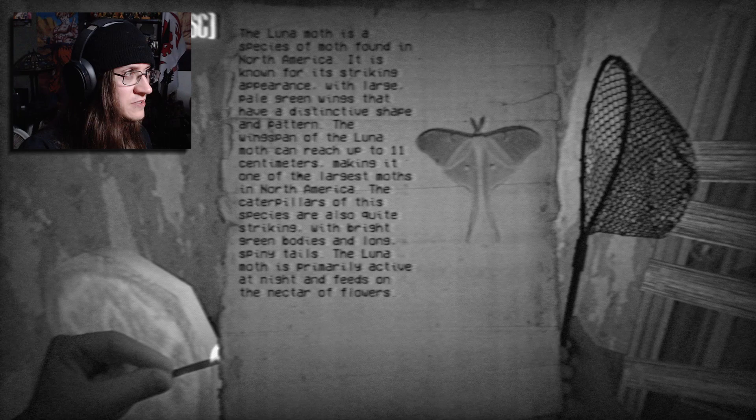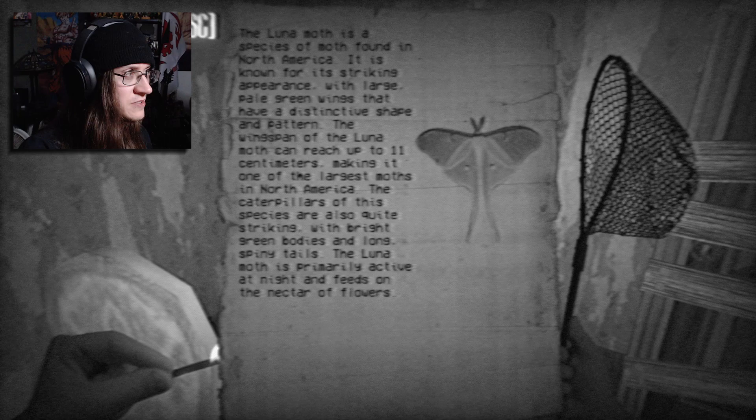The luna moth is a species of moth found in North America. It is known for its striking appearance, with large pale green wings that have a distinctive shape and pattern. The wingspan of the luna moth can reach up to 11 centimeters, making it one of the largest moths in North America. The caterpillars are also quite striking, with bright green bodies and long spiny tails. The luna moth is primarily active at night and feeds on the nectar of flowers.